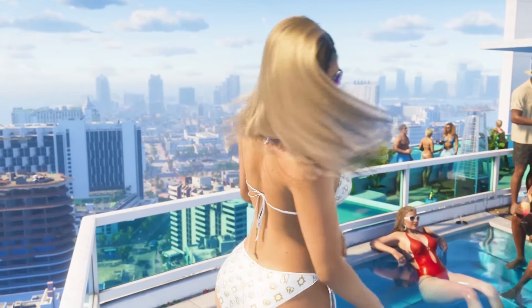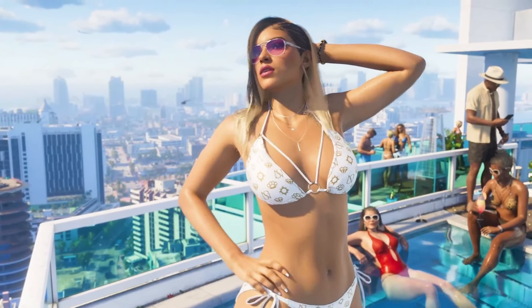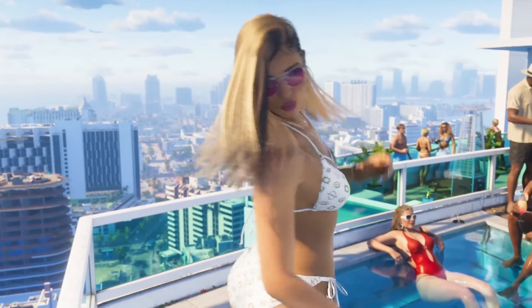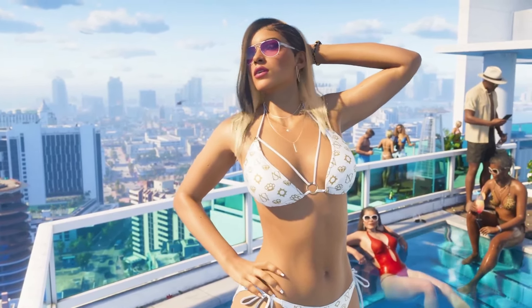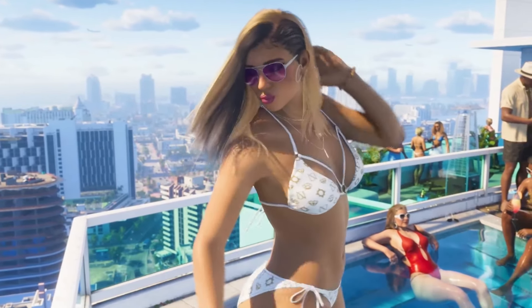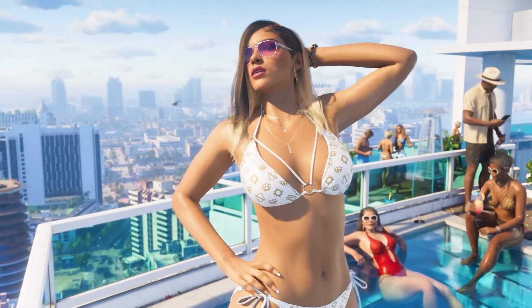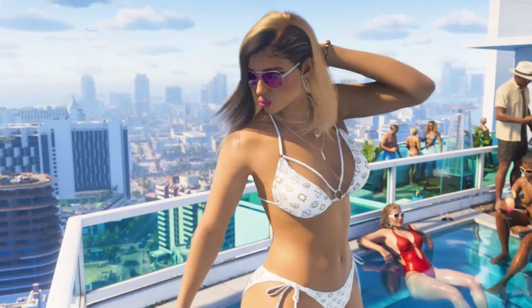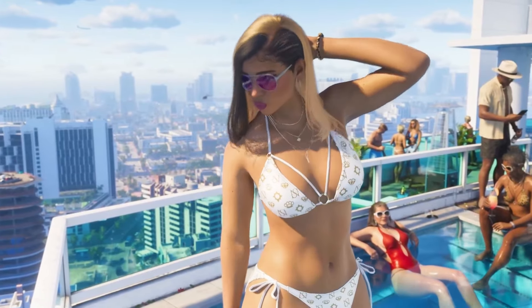It feels like they'll let us switch up our characters' hairstyles again, which is pretty cool. This scene looks like it's happening at a totally different stage of the game. At the start, Lucia's all locked up in jail doing those petty crimes, but in this snippet she's looking like she's hit the jackpot — loads of success and riches. There's more to this in the trailer, giving us a peek into what a thriving Lucia might look like — sporting a different hairstyle, dressed to the nines, hanging out in a fancy car with Jason behind the wheel, and getting her photos taken by the paparazzi.